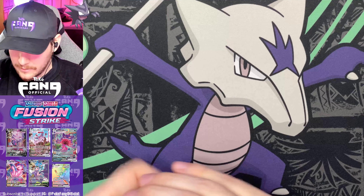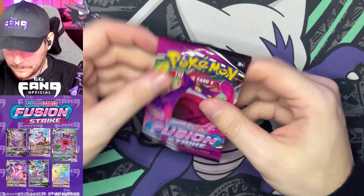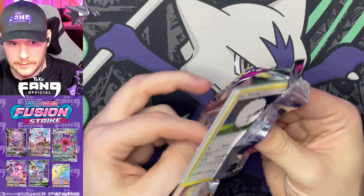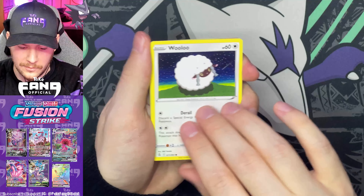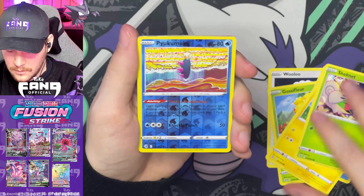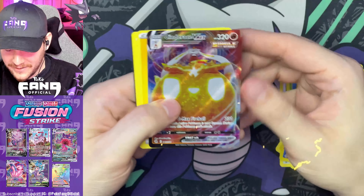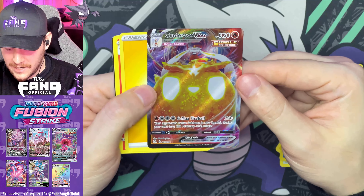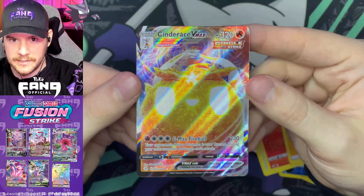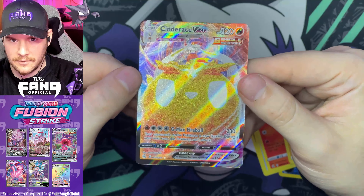The holos and non-holos are catching up to us, but I have a feeling we're going to get something else. What's it going to be — any of these alt arts or secret rares, or something else entirely? Because the gold card and the full art trainer were not in our chase. Mudkip, Shinx, Shelmet, Comfey — Cinderace VMAX! There we go. I love the art on this card — the whole thing is like a giant fireball. Look at that. Check out this Cinderace VMAX — I can shade it so you can actually see the artwork; the texture and the holo is so strong.